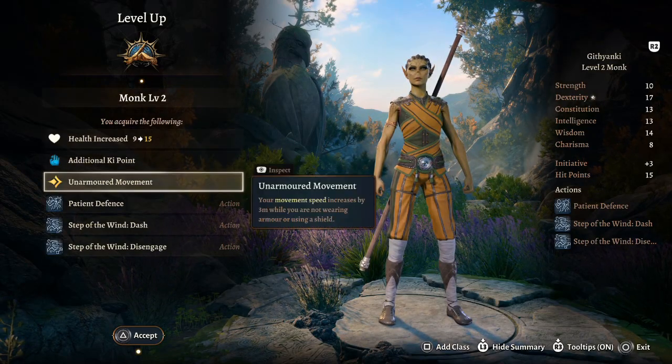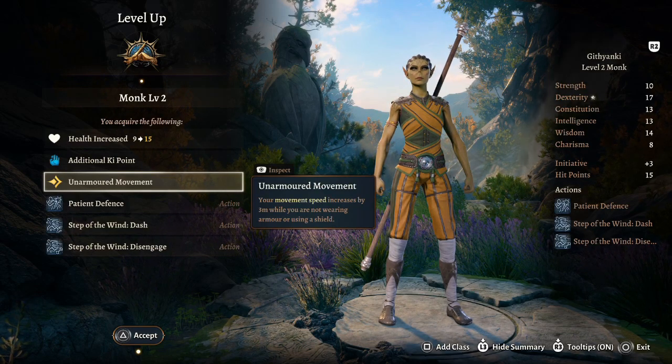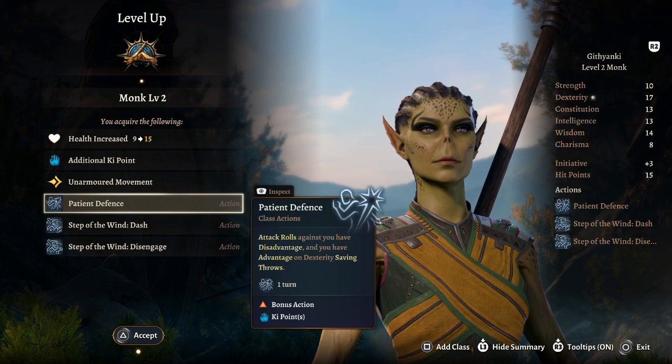Level two: take another level in Monk. We get an additional ki point, Unarmored Movement — movement speed increased by three meters when not using armor or shield — and Patient Defense, which gives attack rolls against you disadvantage for one ki point.